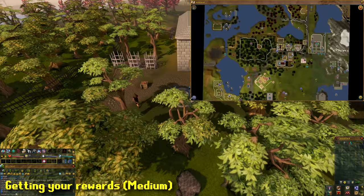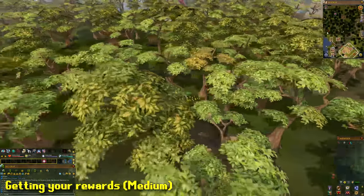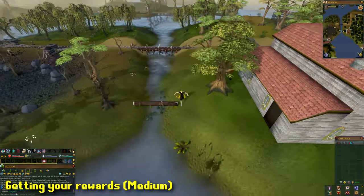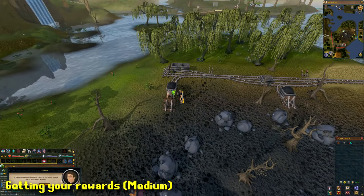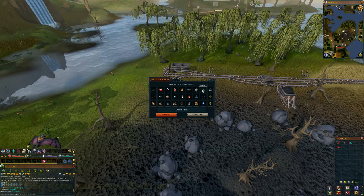After completing the medium tasks, go west from the Sears Village lodestone towards the mine. In this mine there's a dwarf — speak to him and ask about the task system and he will give you the rewards. If you enjoyed or found this video helpful, please leave a like and consider subscribing. That was all — catch you guys later, peace.